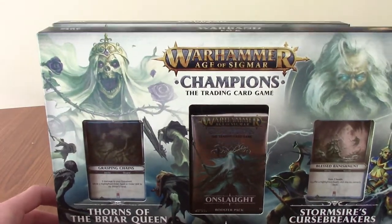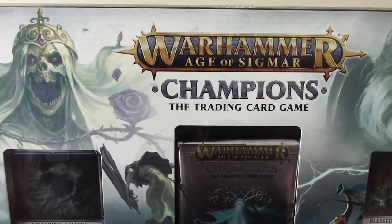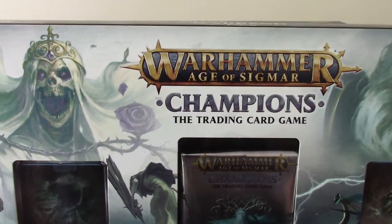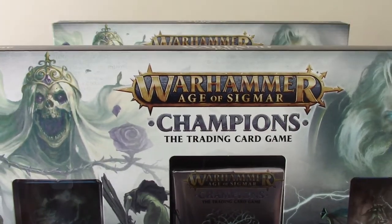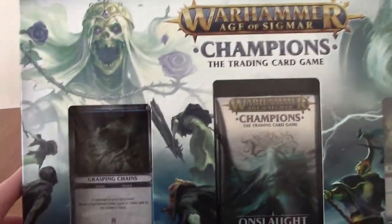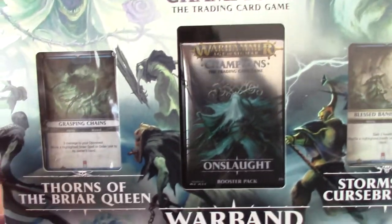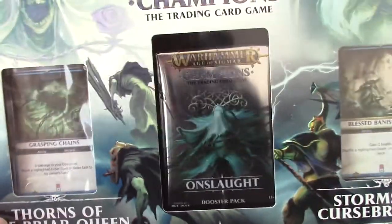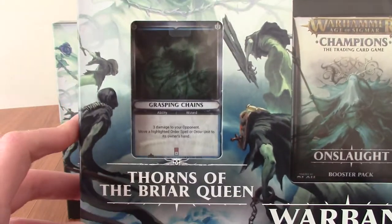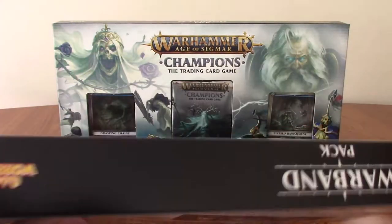We'll have a quick look at what you get with these and then we'll go into it. This is from the Warhammer Age of Sigmar Champions trading card game. I'm pretty sure this failed - I think this is already the end of the series, maybe just two sets. So this is the Warband pack: on the front we get a pack of Onslaught, which is I think the second booster set, and we've got Thorns the Briar Queen and Stormsire's Cursebreakers on the other side.